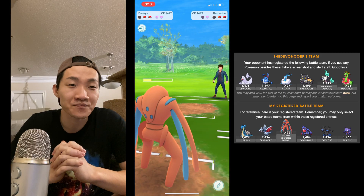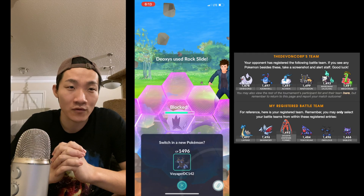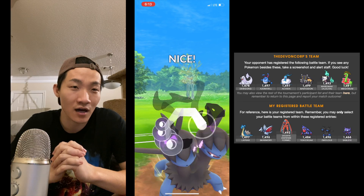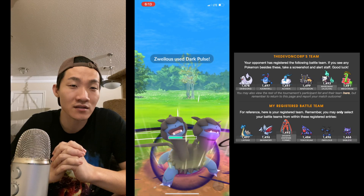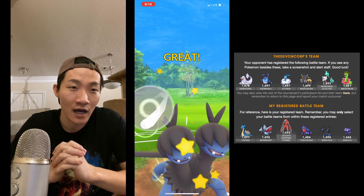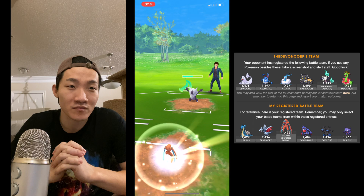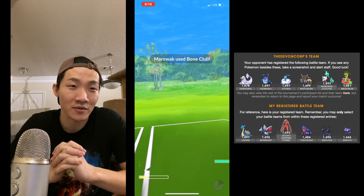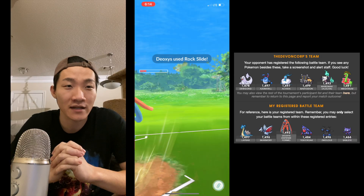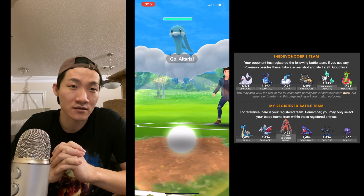I'm not going to shield — Deoxys Defense is so tanky, I'd rather save shields for Alolan Marowak or whatever's in the back. I quickly switch into Zweilous, and luckily he has Altaria in the back — a decent neutral matchup. I hit it with Dark Pulse and then Body Slam since I have two shields left, really going at it without holding back. I then have one shield left and drop a Rock Slide on Alolan Marowak.